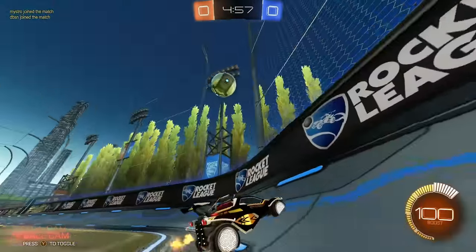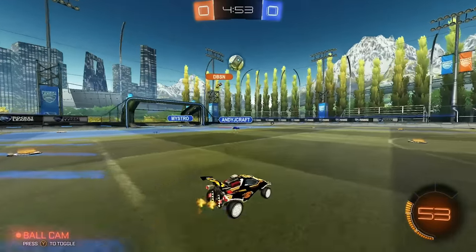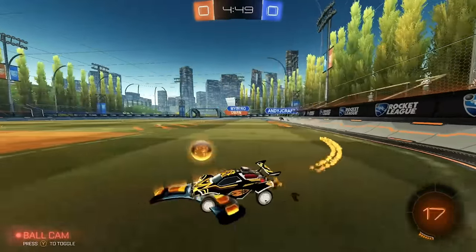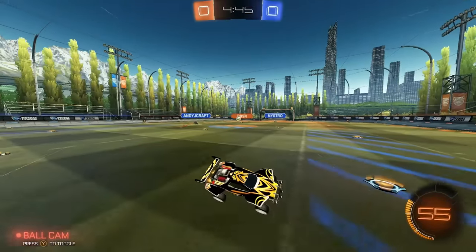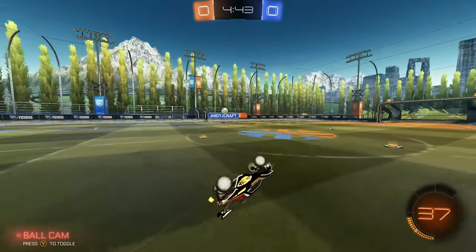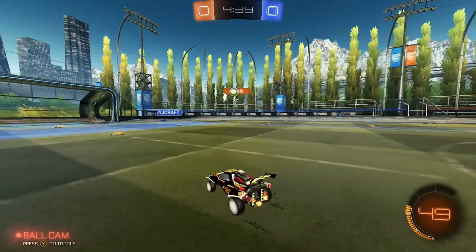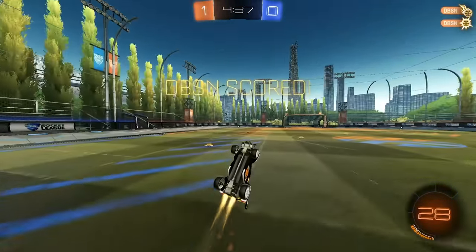I'll grab the corner here, and immediately what I want to do is pop this into the ceiling like this so my teammate can go for a shot. He ends up misreading it. I'm gonna actually go for this because it ends up popping back to me better than the opponent. I do clear the ball. He goes for the immediate touch. My teammate should have a free ball here as long as he doesn't cut it too early. Good touch. He's gonna go for a solo, maybe a flick. Nice flick to the top corner. Wow, what a shot. Really good play.